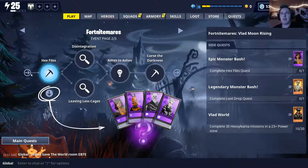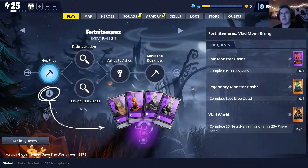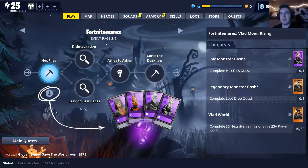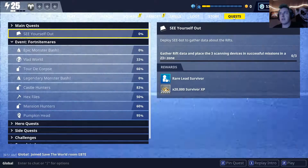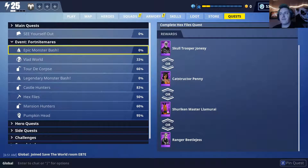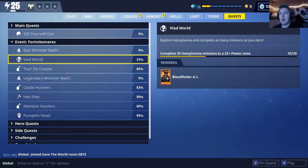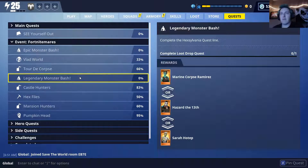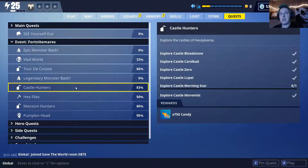These quests are very nice — I've had no problems getting to where I'm at now. I'm on page two of five and I know I need to really step on it because there are some great rewards. There are a couple of epic heroes, a couple of legendary heroes to be had, and lots of candy. I'll show you those rewards real quick.